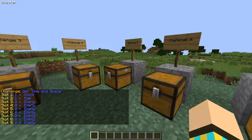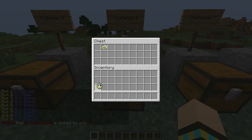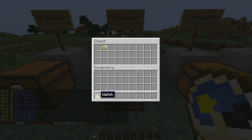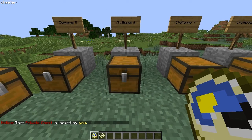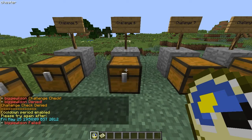Slash acorn challenge six: It's Time and Space — you need one clock and one map. So one clock goes into slot one and a map goes into slot two. So you do slash acorn check.